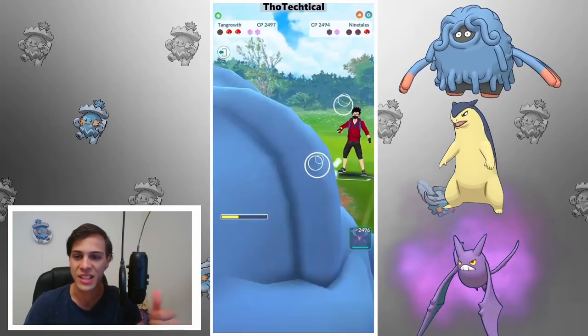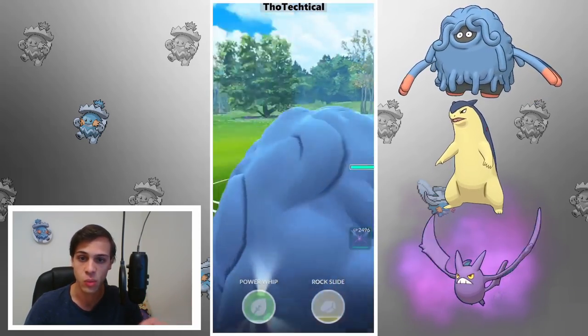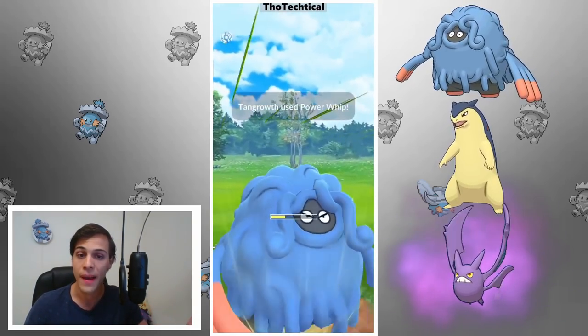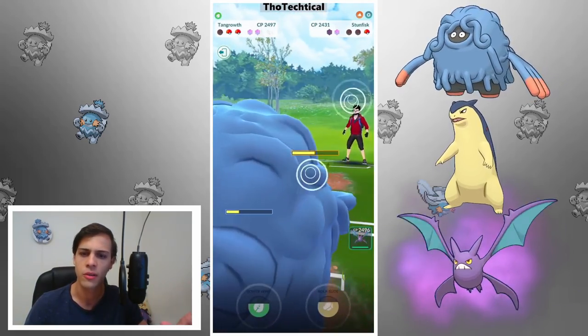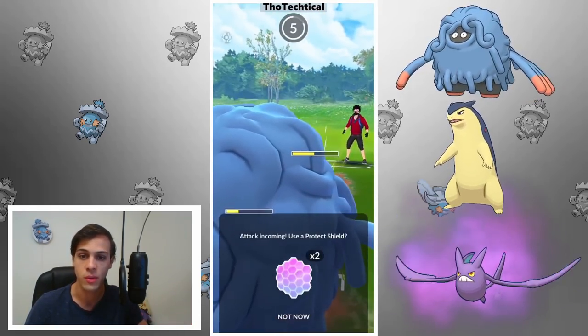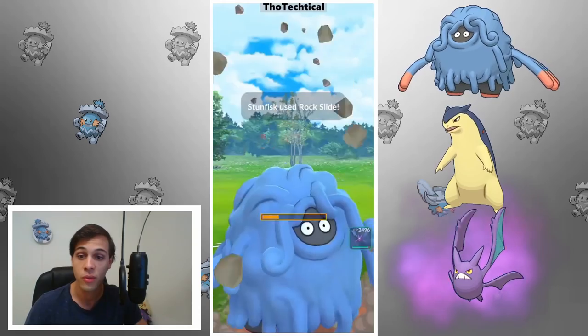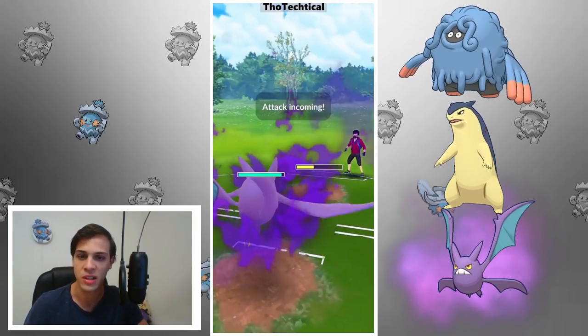They usually switch in like a Jellicent, a Politoed, a Drifblim — and Shadow Claw is just really, really nice there. In the back we have Crobat, which I am running as a Shadow, but you can run it as a regular form as well; it would be just fine. Having the extra bulk does definitely help sometimes, but if you have the option between both, definitely go Shadow because I prefer the tiny bit of extra damage.